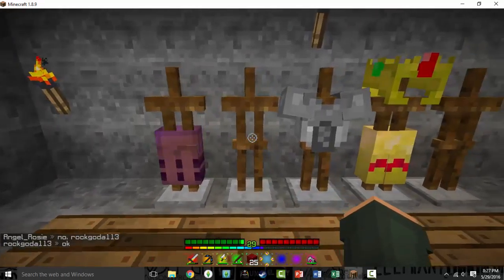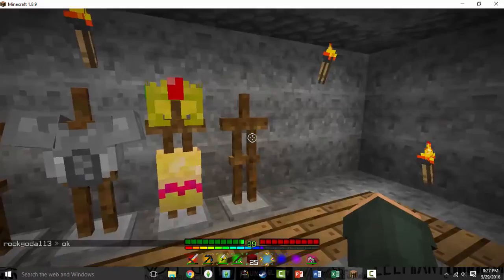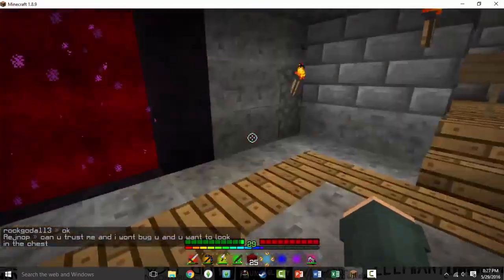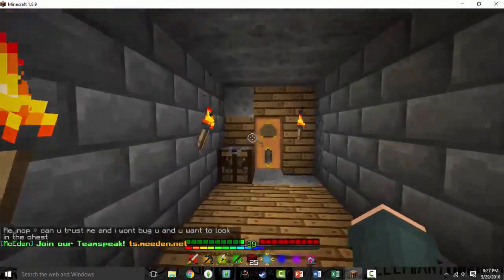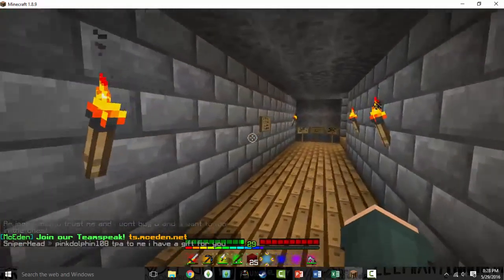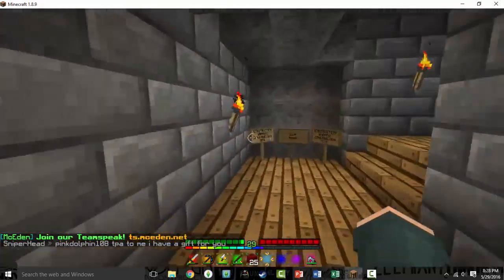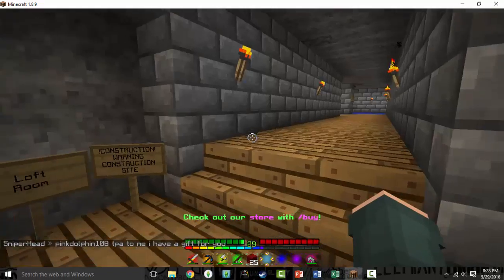This is our armor set. This is leather, iron, gold, it's going to be chain, and diamond. And if you guys don't know, I live in a band in my shop. I just, you know, broke everything and then put all this in.